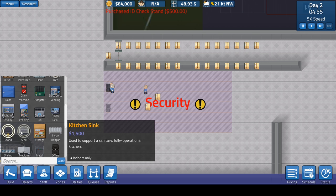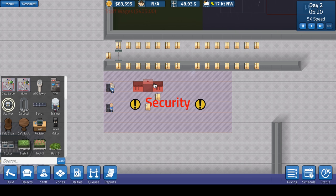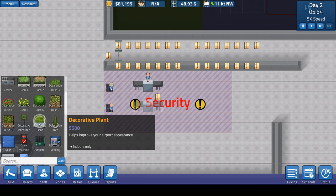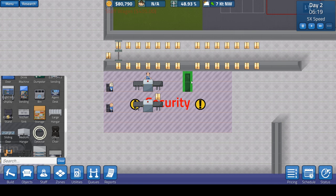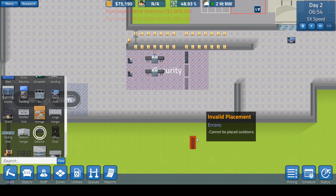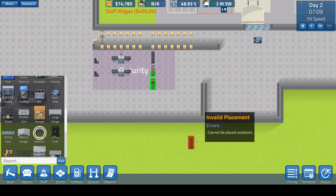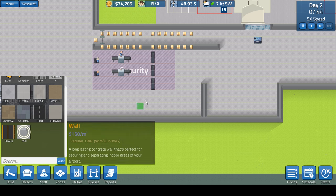Then we're going to do the scanner — the scanner goes right here and here. I think we're going to need a third one, but I'll hold off on that for now. I'm going to do three metal detectors. I'm pretty sure they're facing the right way. Now, I kind of want to make this a restroom down here. Let's see how much the walls cost — not too expensive. I'm thinking of walling this off, but I'm not sure if we absolutely should.